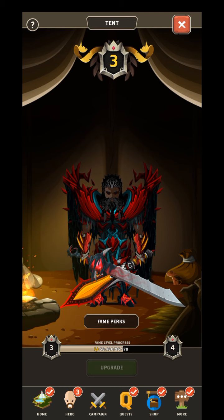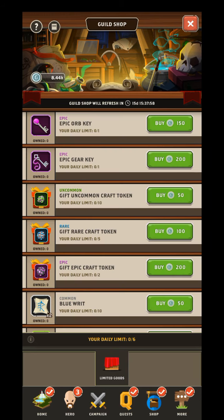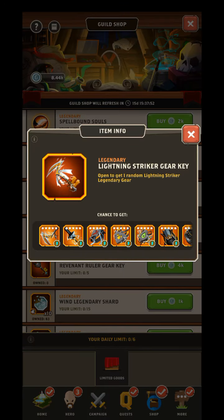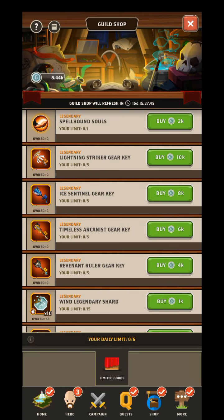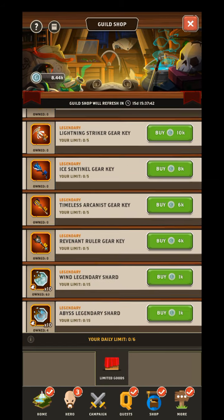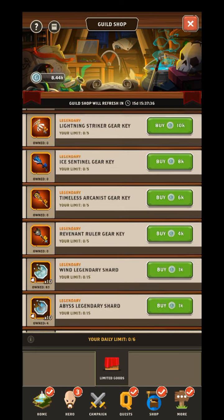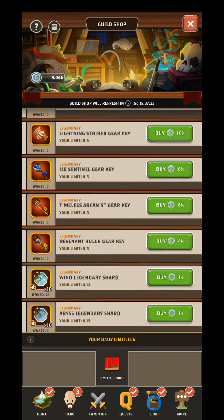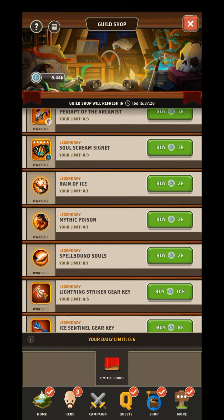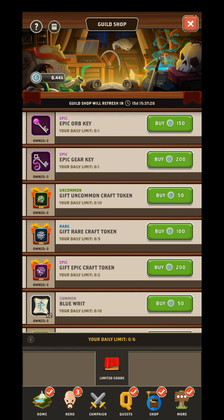They may release something else, but this is the easiest way. When you get these keys you're going to get one of those gears. You can probably tell the value of each one by how many guild coins it costs - the Revenant Ruler gear is cheaper than the Timeless Arcanist, and Ice Sentinel is cheaper than Lightning - so I guess I essentially have the strongest gear in the game.